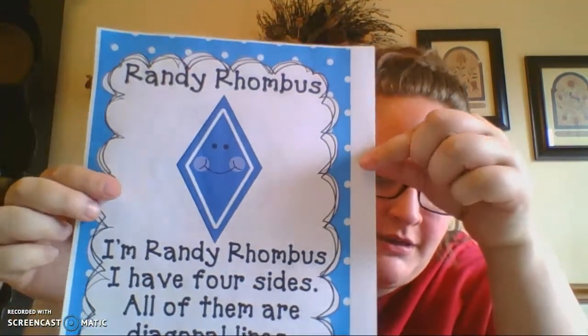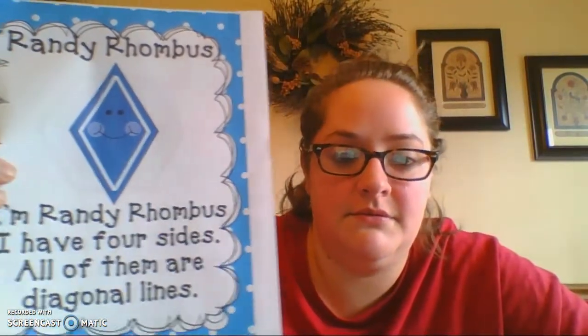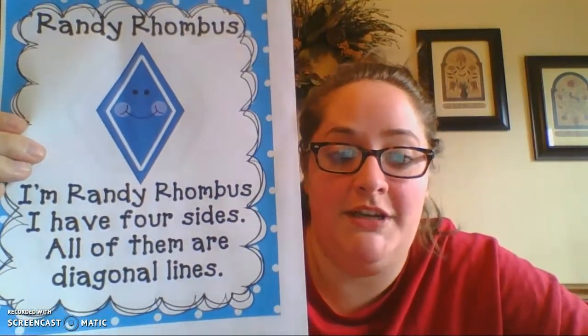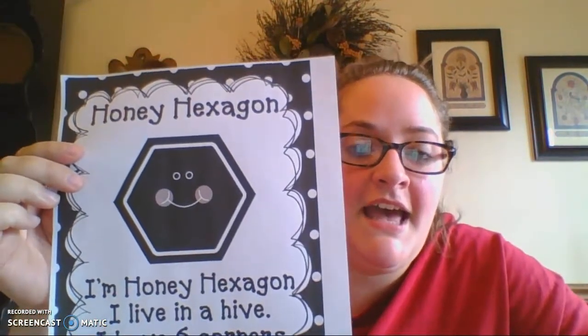This is the friend we learned last time — Danny's twin. Say rhombus! I'm Randy Rhombus, I have four sides, all of them are diagonal lines. And our new friend is Honey Hexagon — say hexagon!